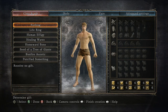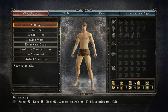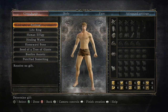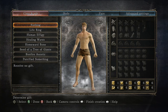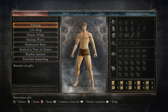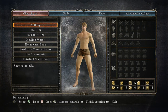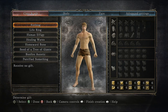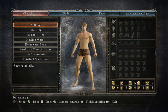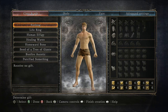Moving on to the gifts. Gifts are your starting item that you choose at the beginning of the game. Those who have played Demon's Souls or Dark Souls 1 will know about this system. While they're not as rewarding as in Dark Souls 1 — for example the master key that could open otherwise locked doors — there's nothing quite that impactful in this game's gifts, though they do give some decent things. First, you can choose to receive no gift, which I don't see much reason to pick.